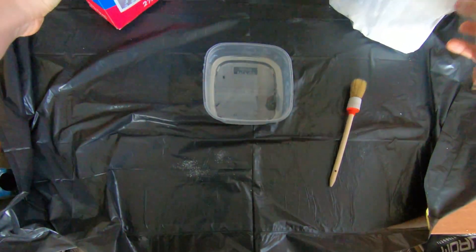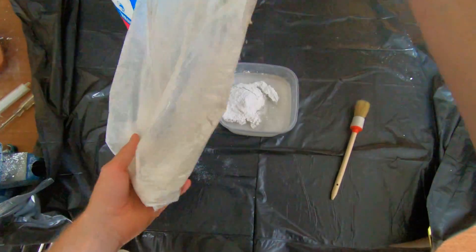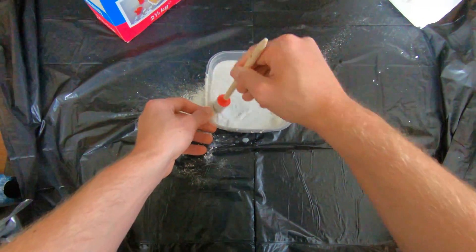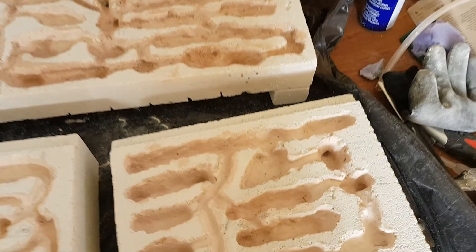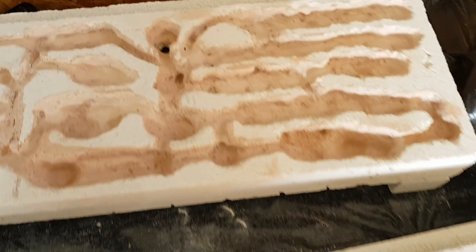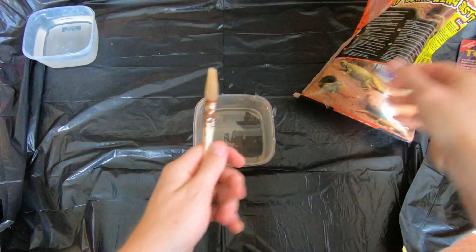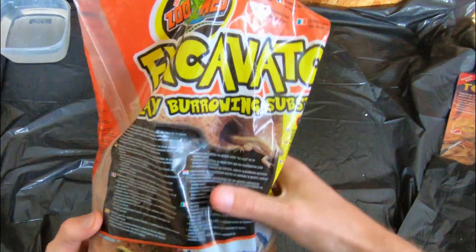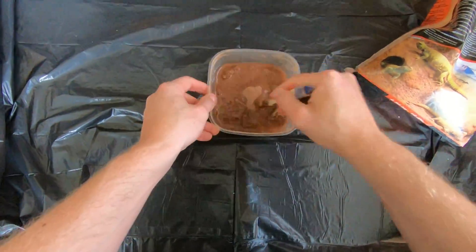Now it's time to mix some plaster with water. Stir it and then apply it at the walls of the chambers and tunnels you created. I forgot to shoot footage of me applying the plaster, but here you can see what it looks like after applying. To give the nest a more natural feel, I mixed water and desert sand that contains a clay substrate. Mix it 50-50 and apply to the Waitong.